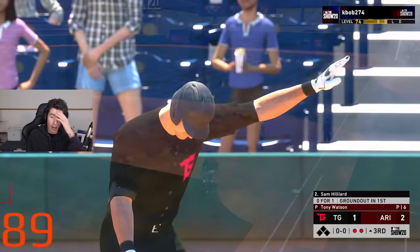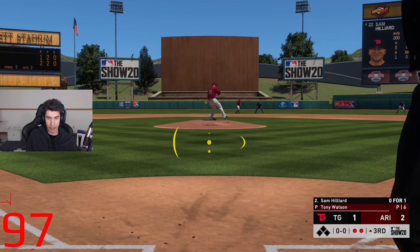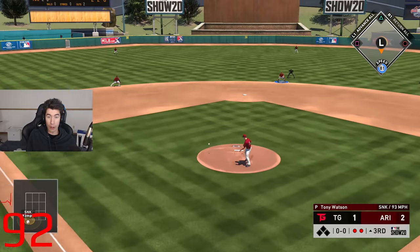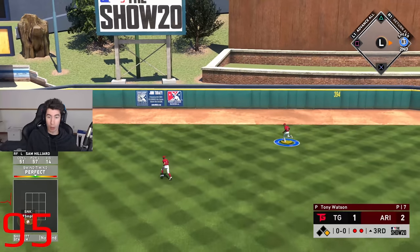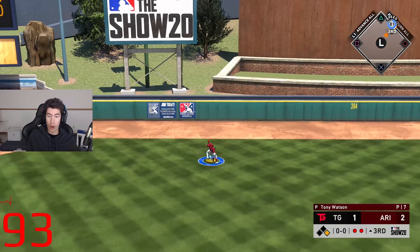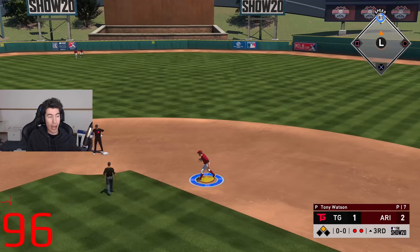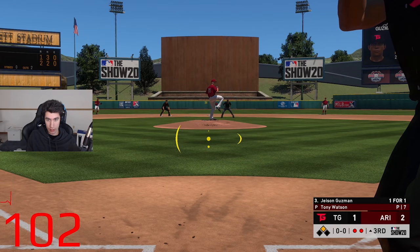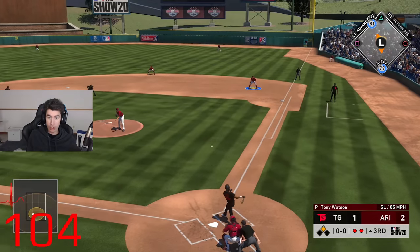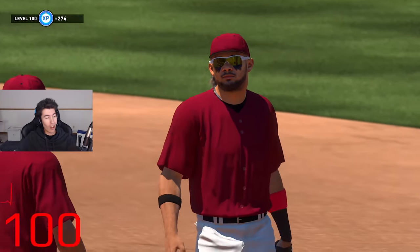I'm chasing pitches. Power swing. Sam Hilliard — he doesn't have a home run. Power swing, perfect-perfect. I wish it would have been a perfect-perfect fly ball, but I'll take a double or triple. I didn't think it was going to get there. Tying run in scoring position, two down. We're back to circle for Jason Guzman, who has a home run today. We lost.